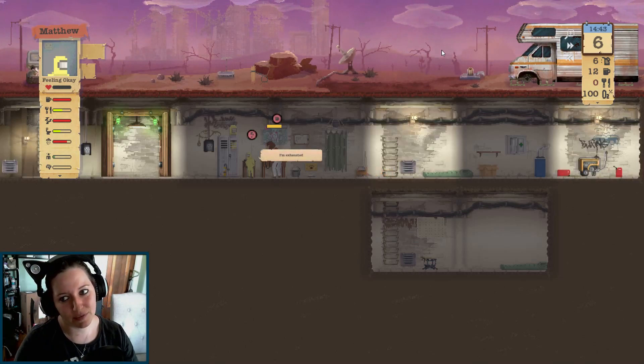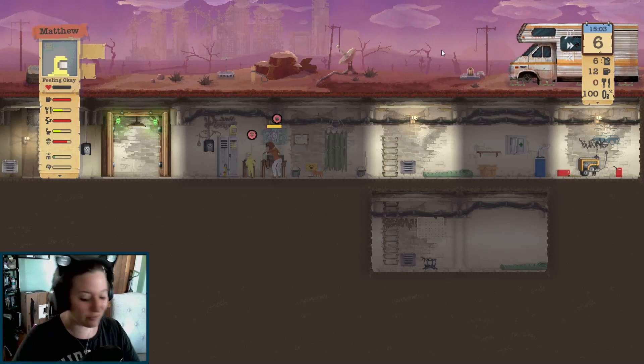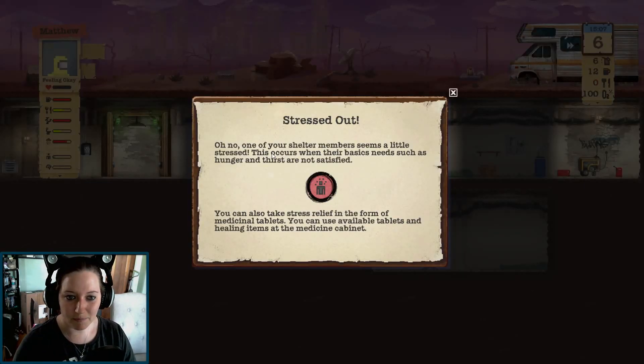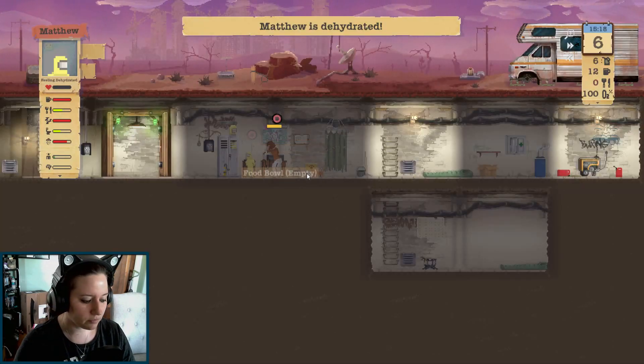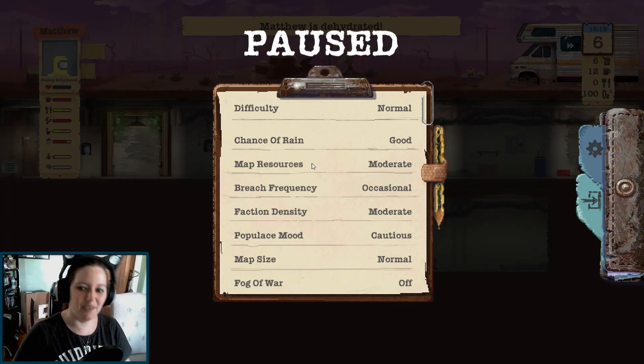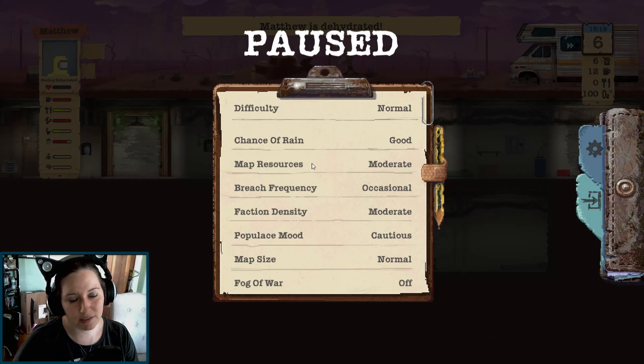I think I'm going to leave this video here. I hope that you enjoyed it. I'm loving this game, I'm so glad that I bought it. One of your shelter members seems a little stressed - this occurs when their basic needs such as hunger and thirst are not satisfied, but you can also take stress relief in the form of medicinal tablets. Dehydrated - if they do not drink water within the next 24 hours, they will die. Holy cow. Anyway, thank you so much for watching. I hope you enjoyed. If you did, please hit like and subscribe. I love the love and have a great day!